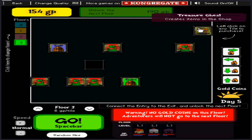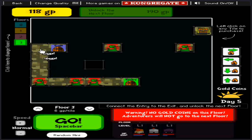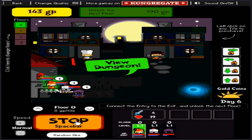That treasure chest up in the corner — right there. Basically, that opens up a magic shop which you can then sell to your adventurers, your heroes. You have to connect to it — I don't connect to it in this example. But once they open it up and unlock it, they can unlock items that they can use on their quest through this dungeon.